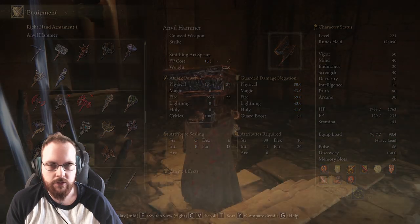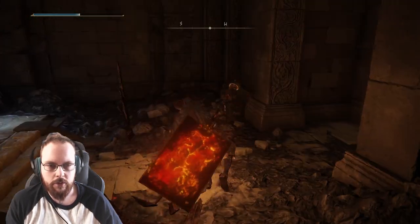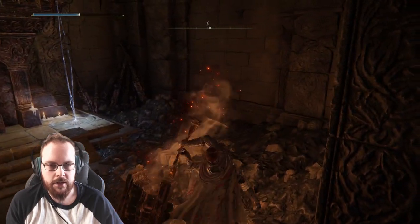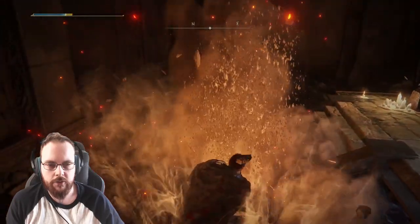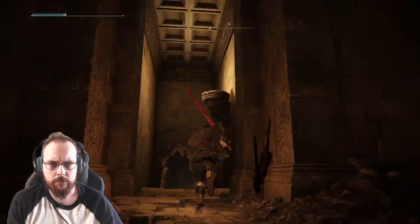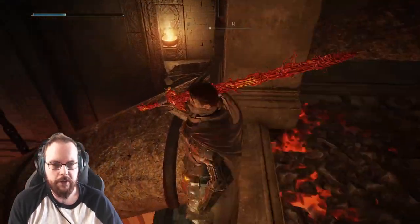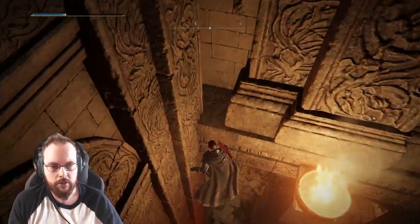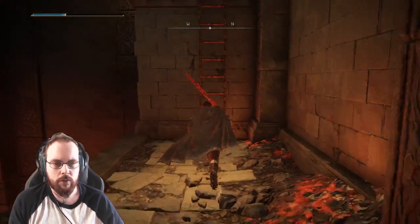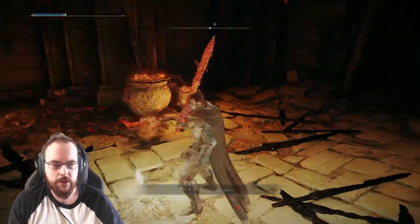Secret! Let's see — Anvil Hammer. Ancient Dragon Smithing Stone. Anvil Hammer, what is that? I don't really prefer hammers. This also requires intellect, and magic, and holy. I mean, I've gotten a few hammers. Let's see what this thing does — big hammer, just like a show. What about the special attack? Can I follow this up with something? No. Interesting. Is there no boss? I'm not going to complain.